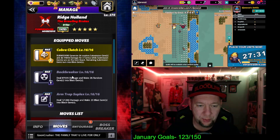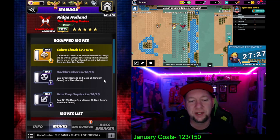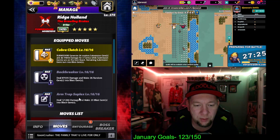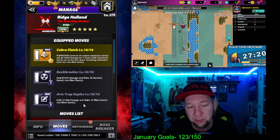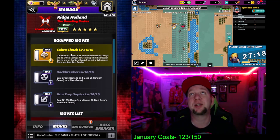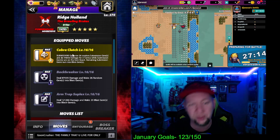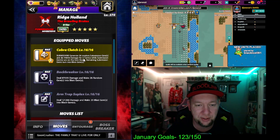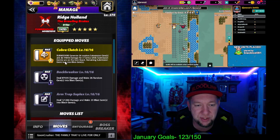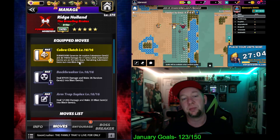We got double black. Backbreaker: eight charge, deal 87,000 damage and make 26 random blast gems. We got the arm trap suplex, also black eight charge, deal 121,000 damage, make 20 blast gems into black gems. And I got the Cobra Clutch on here — submission eight charge yellow, generate 36 random sub gems, do 94,000 damage for three turns, remaining sub gems turn into blast gems.